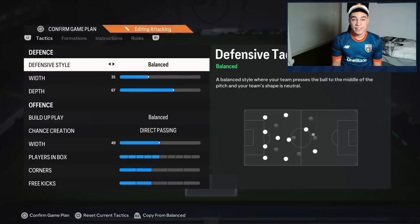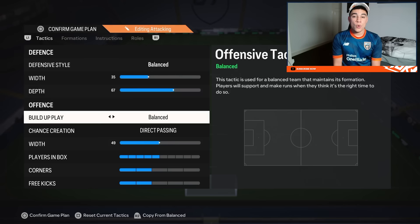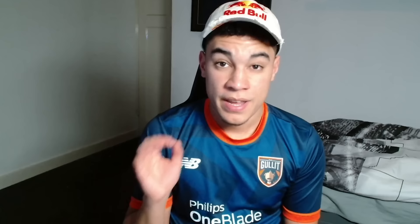First of all we need to talk about the tactics. We don't need to talk about the defensive style as we are only focusing on attack. We are playing a 4-3-2-1 as always. Build-up play is on balanced, chance creation is on direct passing, the width is on 49, players in the box is on 5, and corners and free kicks are on 2 bars.